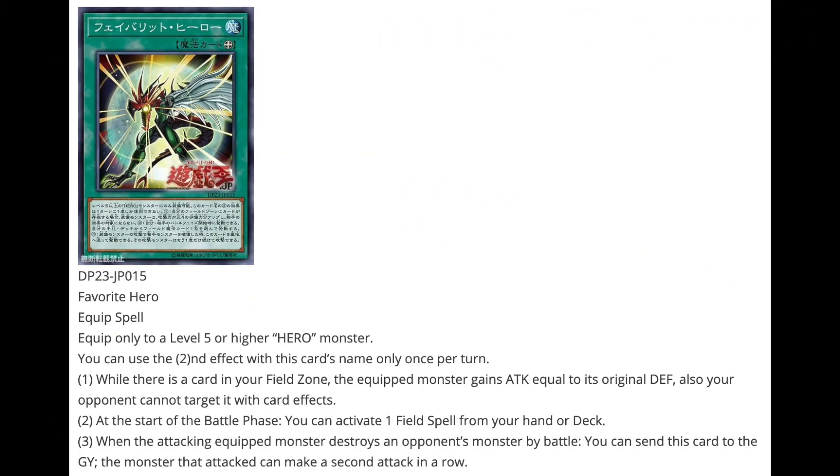Second card is Favorite Hero, an Equip Spell. Equip only to a level 5 or higher Hero monster — so obviously to your Fusion monsters as your main bosses, which would be really cool. You could also equip it to Neos potentially. First effect: while this card is in the field zone, the equipped monster gains attack equal to its original defense, and your opponent cannot target it with card effects. Second effect: at the start of the battle phase, you can activate one Field Spell from your hand or deck.